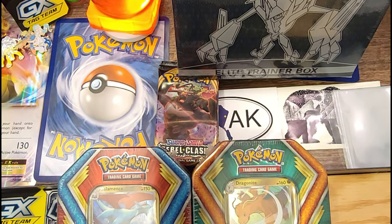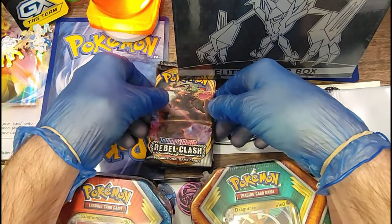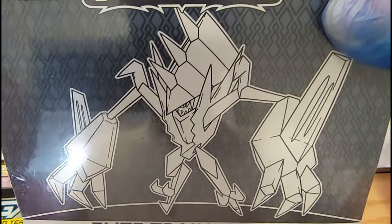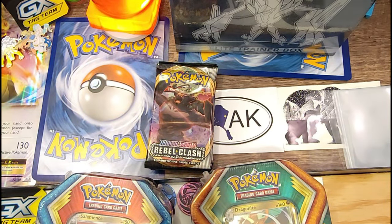YouTube! It's your boy K Witty. Thanks for tuning in to Pokey Tides. This is episode two, but I have a little surprise. I brought my little brother Red along and he brought a couple tins and looks like six packs of Rebel's Clash. We also got the Sun and Moon Burning Shadows Elite Trainer Box from 2017. That's a pretty rare one, so we'll save that for last.